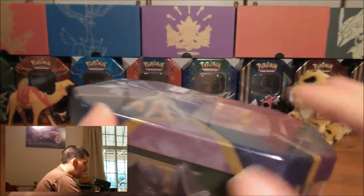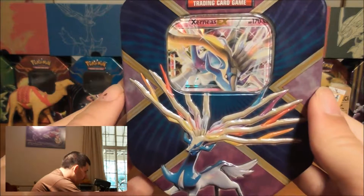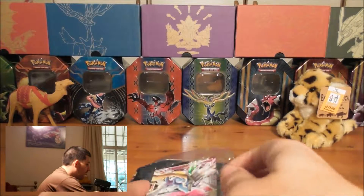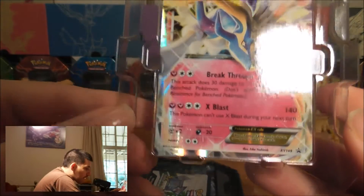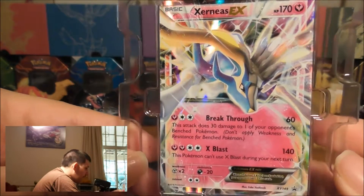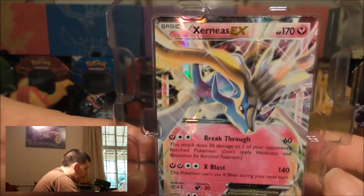We're going to open this now. Here's a look without the plastic on of the front, which looks very awesome. We're going to open the end now to get the promo out. Here's a look at the promo, which is XY 149 — very cool looking. I love the pink and the blue and the gold looking antlers, which go very well together. The rainbow color, very nice.